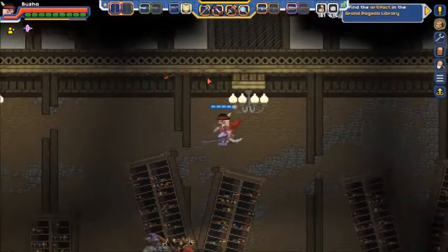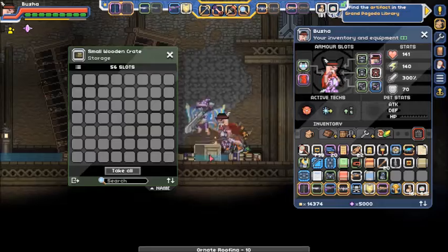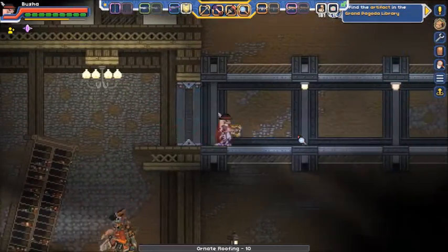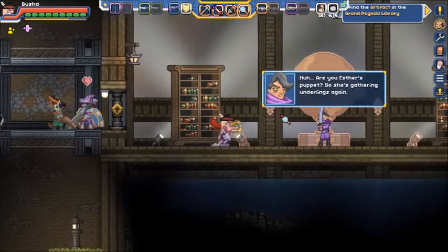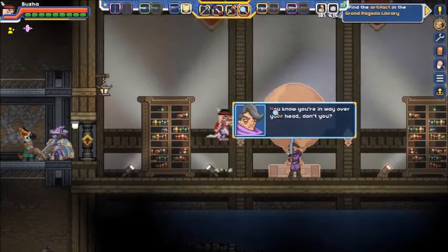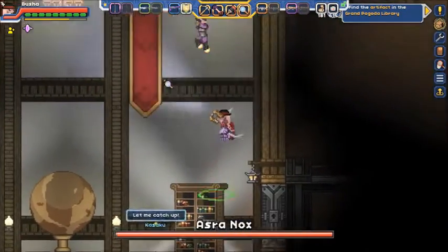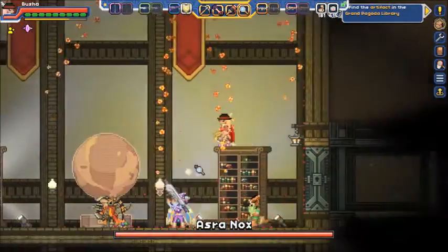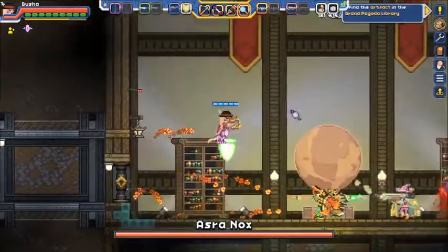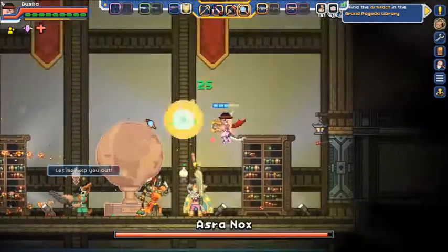That's a lot of dead people — there's an arrow in the ceiling. And here's the boss chamber. Are you Esther's puppet? She's gathering the artifact links again. You know you're way out of your depth, don't you? Yeah, Azranox is invincible for a while.